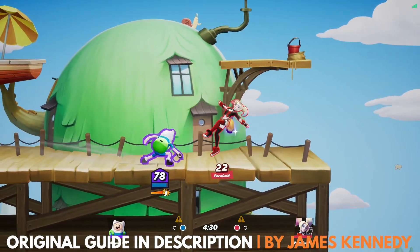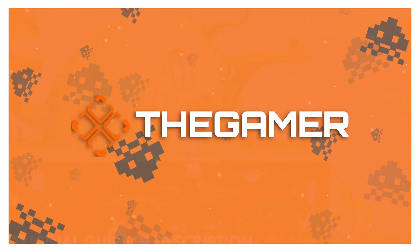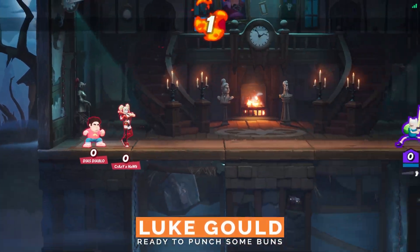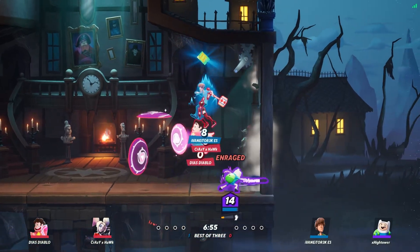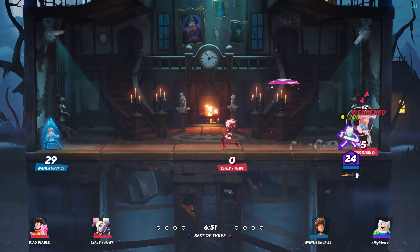Hi, this is Luke with The Gamer, and here's a guide on how to play as Finn in Multiverses. Multiverses has a number of characters who can fit into a series of diverse archetypes. But what if you just want to duff people with some heavy hits? And what if you still want to be able to speed around the battlefield? Well, there is a character for you, and his name is Finn.